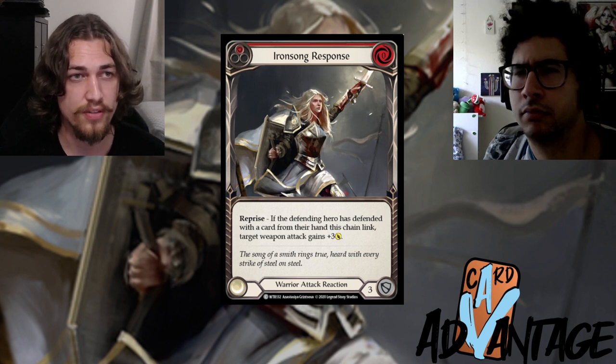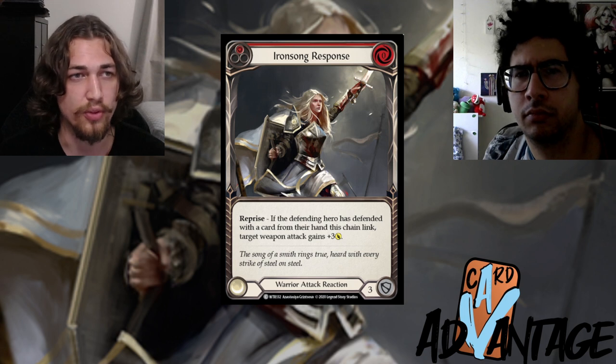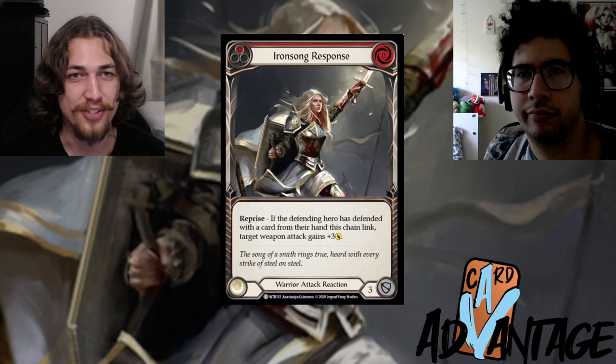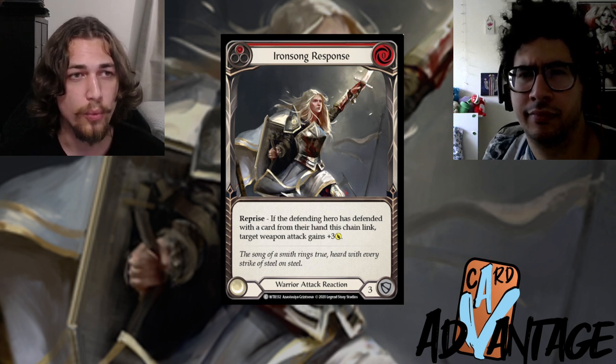Say you have perfect knowledge that the card in their arsenal is a Dereact and the card in their hand is an Ironsong Response. In your hand you have three cards that can block for three each, plus a blue and your Bravo.